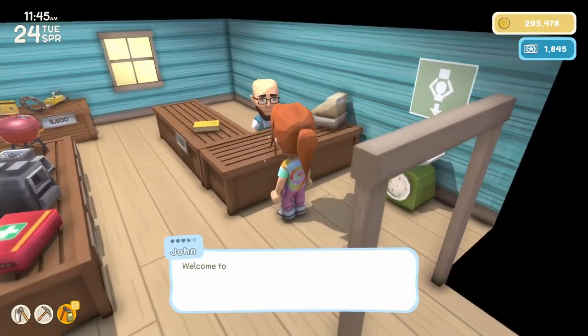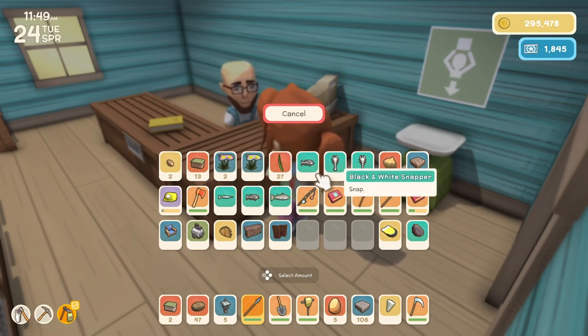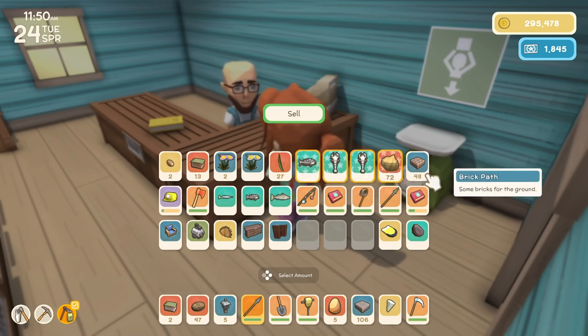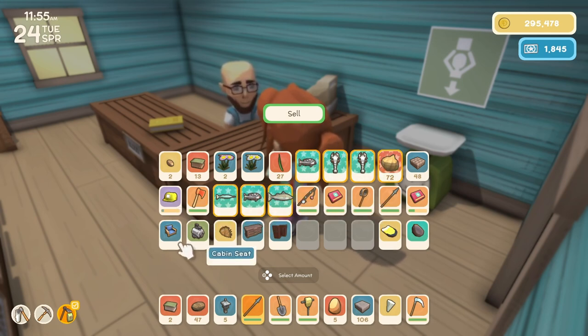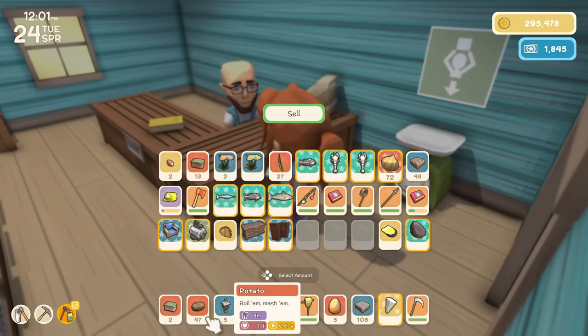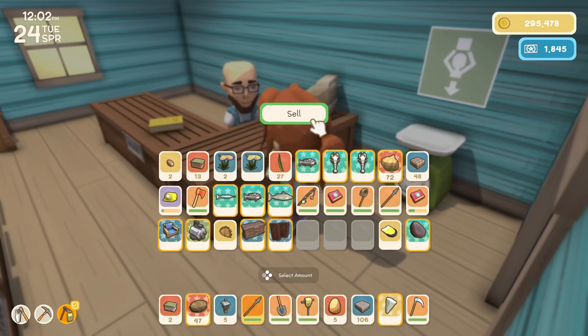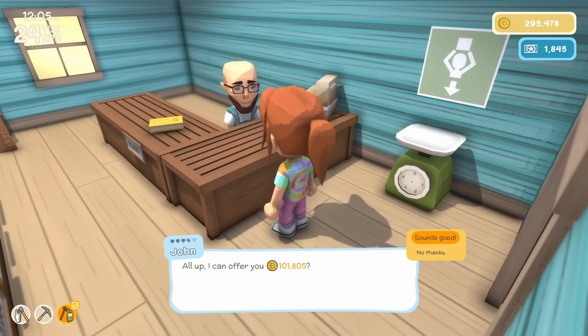Let's run into John and sell him a bunch of stuff: the snapper, the yabbies, the onions, barramundi, garfish, black and white snapper. I'll sell the cabin seat and the old contraption, the regal drawers and the Eastern Room Divider, as well as the mussel, the crocodile tooth, and the potatoes. That's 101,805.